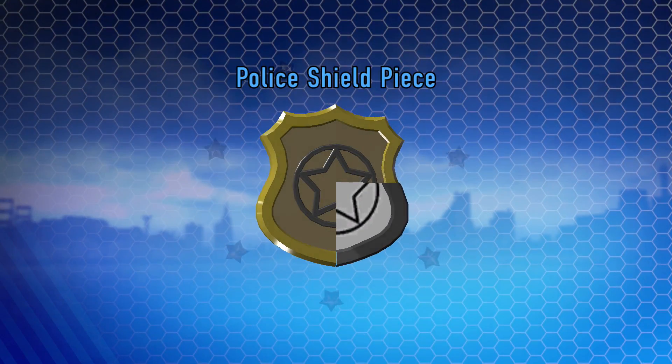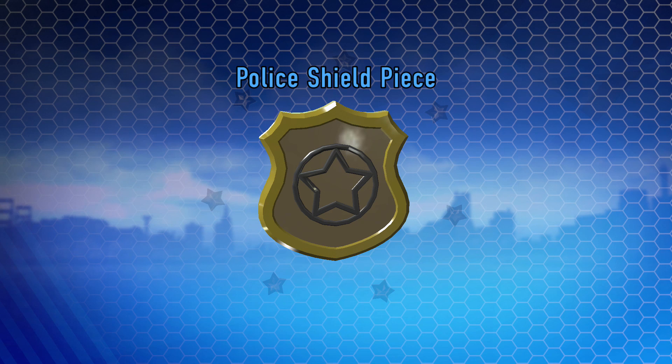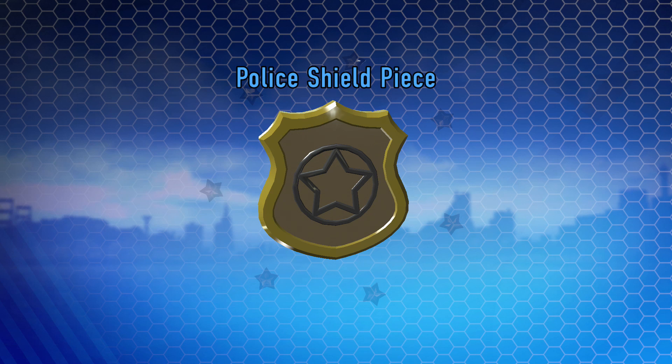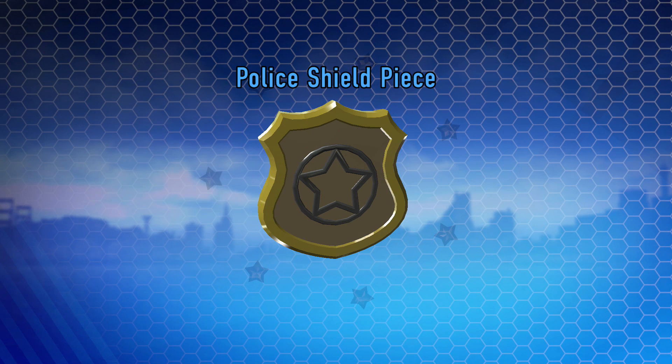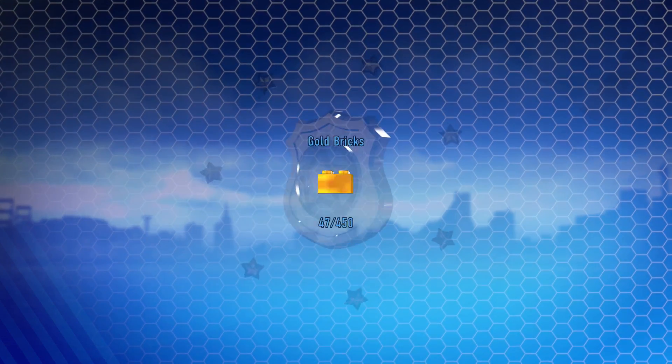Police shield piece number four out of four, which means we get the last gold brick we needed for this area, which is fantastic. It always takes a second when you get this. We got that gold brick — that'll be 47 out of 415. Let's return to LEGO City.